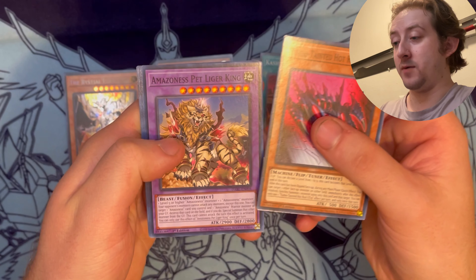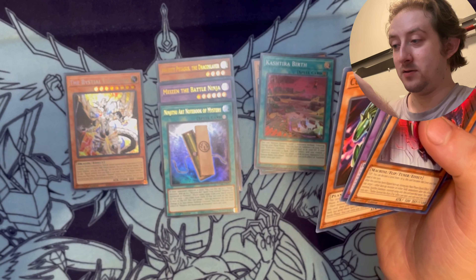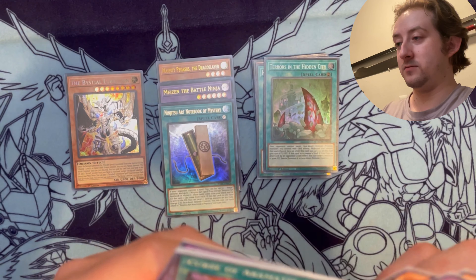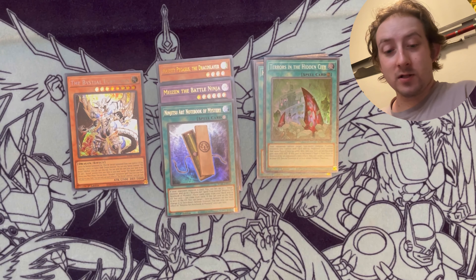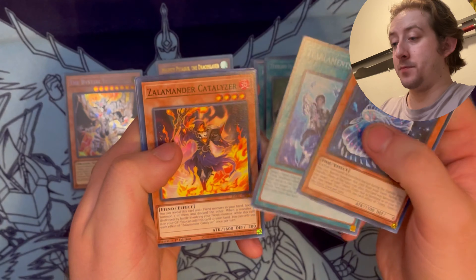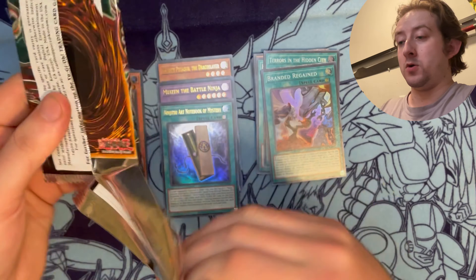Turbo Tainted Hot Rod - that's a pretty cool card. Amazon's Pet Lager, Amazon's Sword, Cucumber Horse - okay I read the right one. Terrors in the Hidden City - your opponent cannot target face-down defensive monsters, so that kind of sounds like a Sub-Terror card. Freaky the Runic Fangs, I like that - I'm gonna put you to the side. I got two little wolf cards in this set, pretty dope. Branded Regained again - I have to read what some of these Branded cards do because if they can go in Branded Heroes, we're gonna have to try them out.